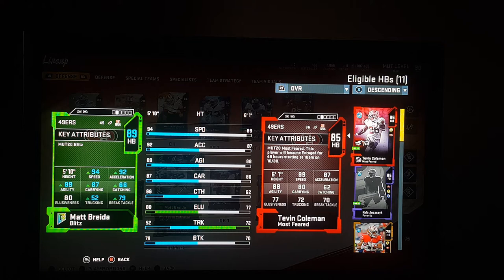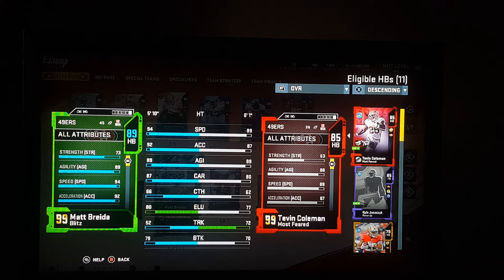He has 94 speed, 92 acceleration, 89 agility, 87 carrying, 66 catching, 52 trucking, 79 brake tackle. I won a few games already in weekend leagues. He got 95 jumping, so he's a real good athlete.